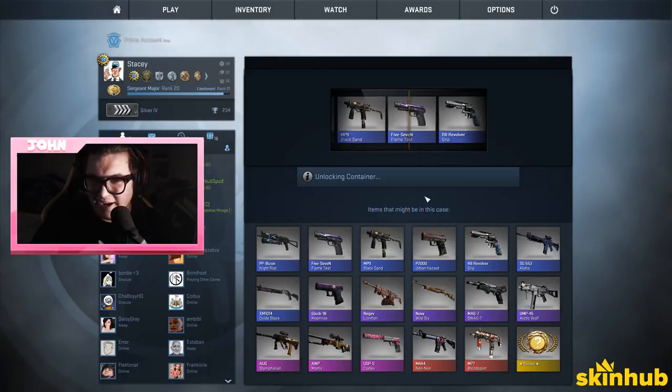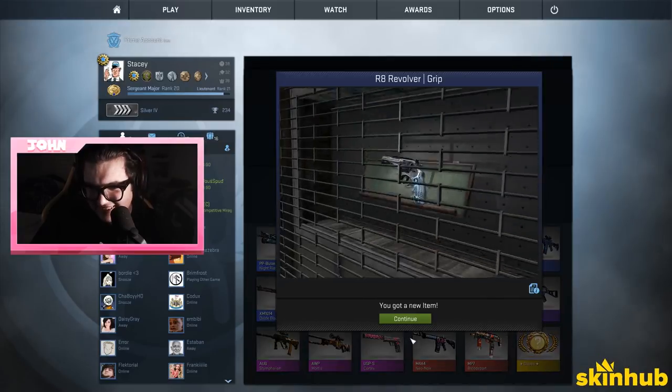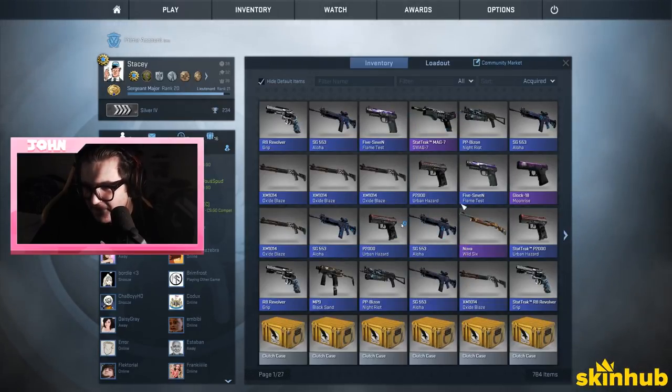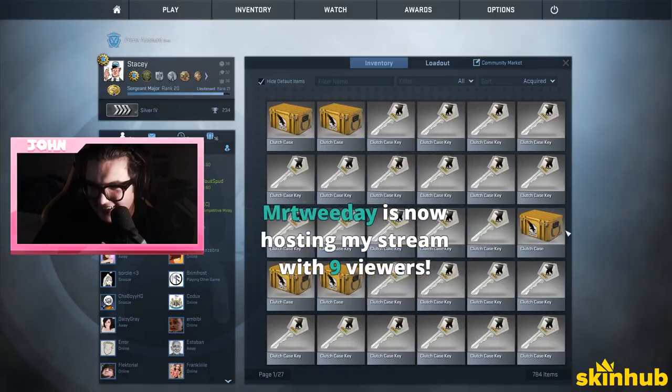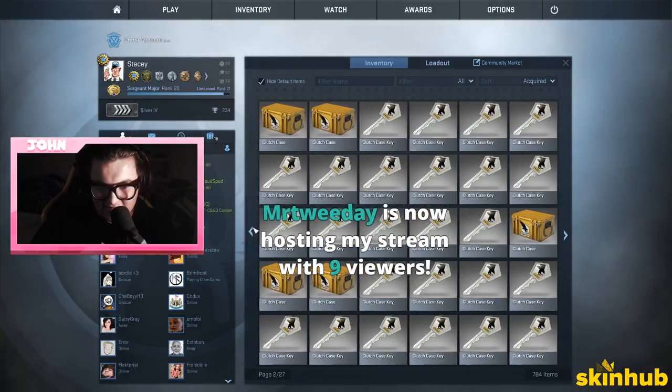Oh hey Swagger, I got you your Swag Seven boy! Let's see what your Swag Sevens were worth. Maybe a couple of dollars — there's none on the market. Put it up for 110 dollars.